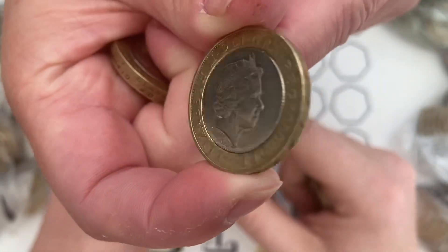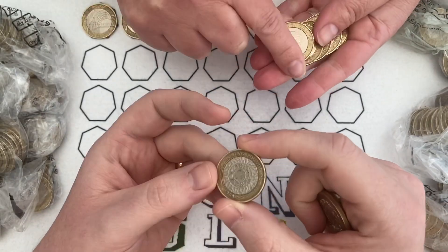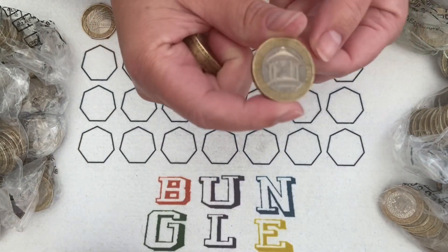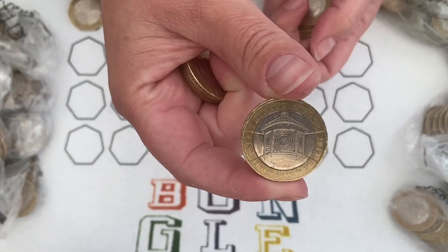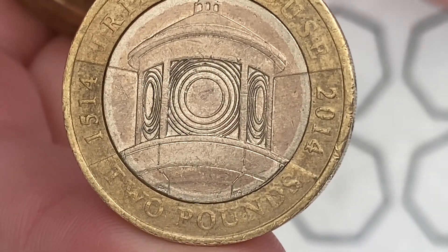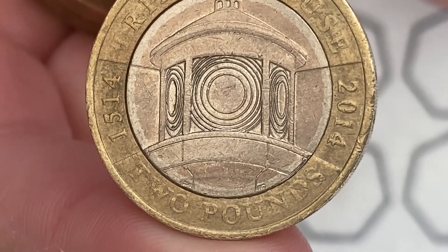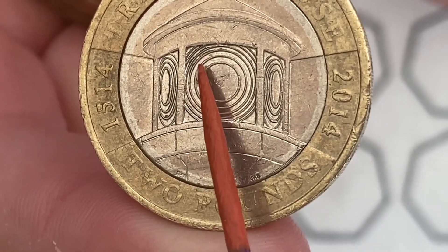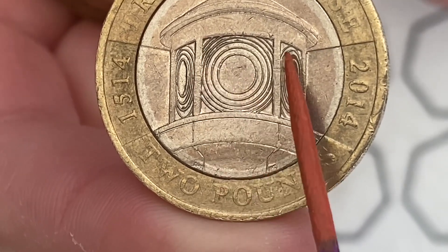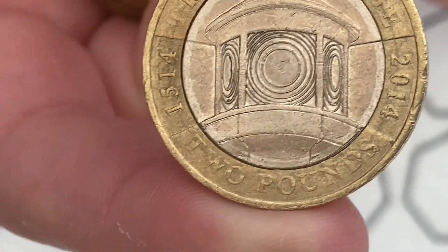There were errors discovered on the Trinity House coin. Keep an eye out because there's basically a little bit of splodge in the top corner here, so rather than having that little bit of window it's full of splodge. I've also seen it in this window and that window as well, so keep an eye out for the Trinity House error.